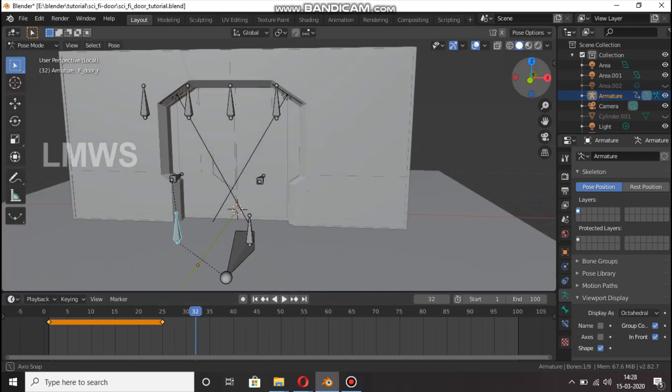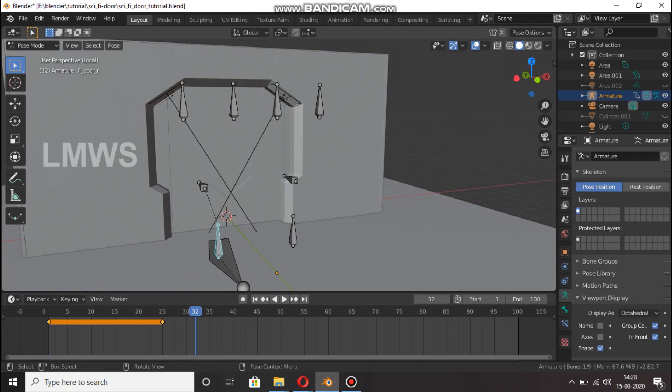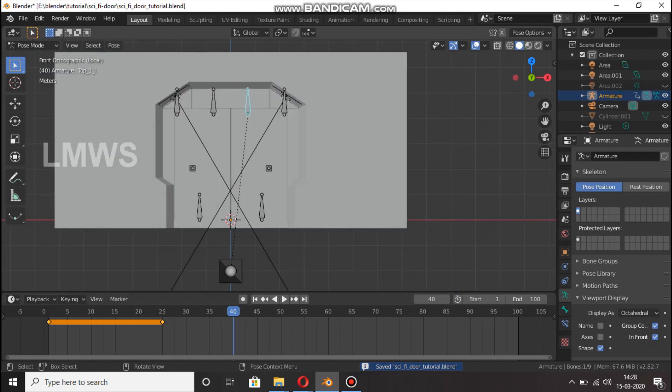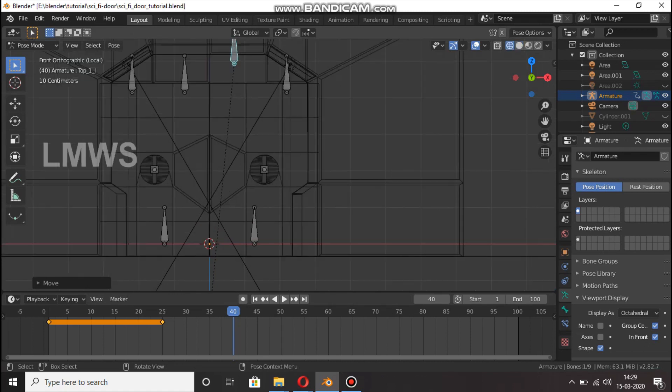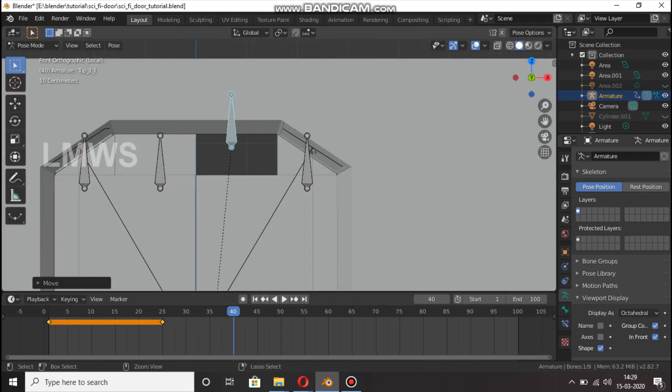First, end — first door open — and then animate in the video. Select, then press G, Z. Click here and click here. Now we opened the first door. Success!